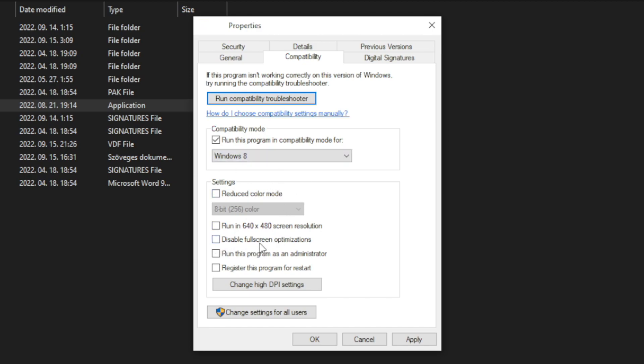Check Disable Full Screen Optimizations. Check Run this program as an administrator. Apply and OK. Try to play the game.